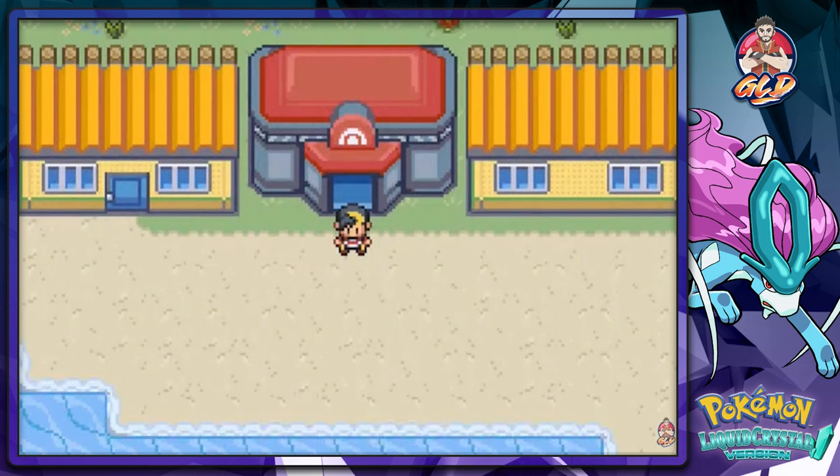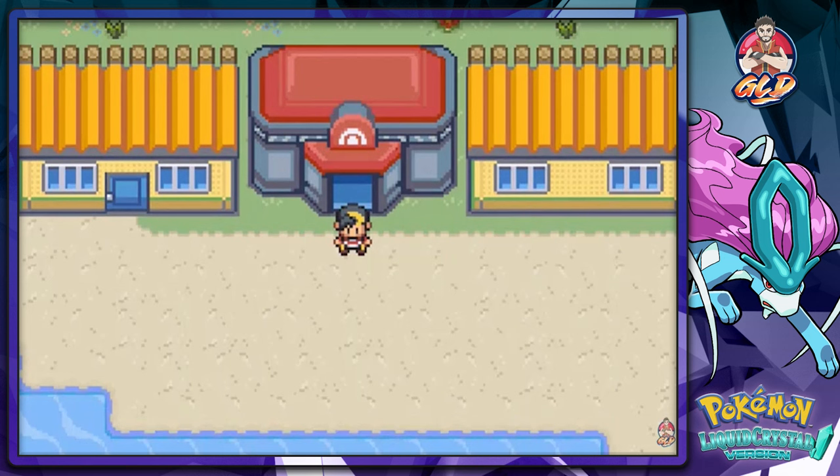What's up guys, it's me your badass host Draven, and welcome to another episode of our Pokemon Liquid Crystal walkthrough. In the last episode we went through the SS Aqua and finally made it to Kanto — Vermilion City. Now we're going to be taking a small tour and possibly battling the gym leader.